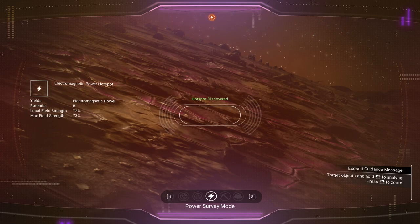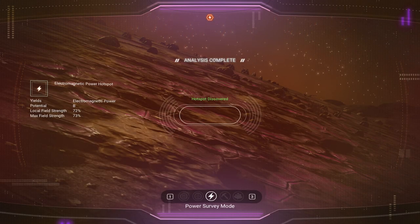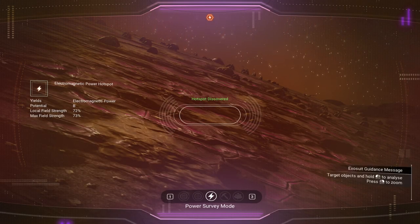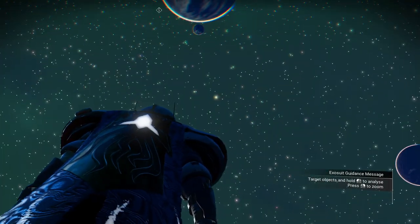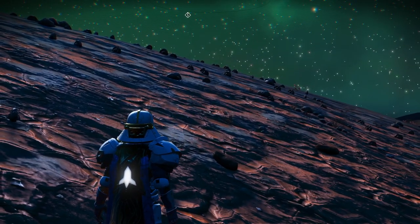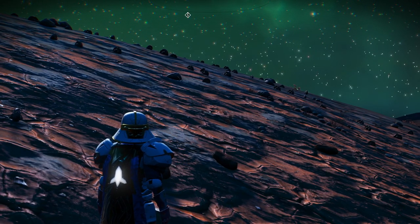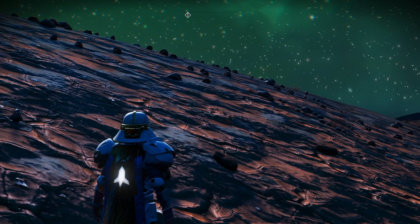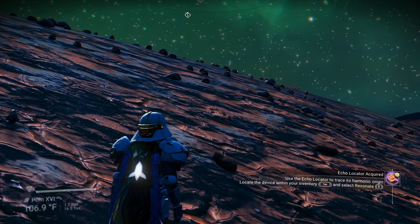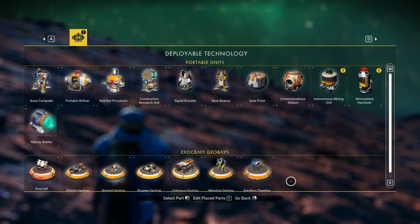Analysis complete — we've got a B class, nothing special, but it'll give us about 75 to 80 power, no big deal. We want to build the sky base straight up in the air from here. Now there are a couple of things you need to do to get prepared for this.